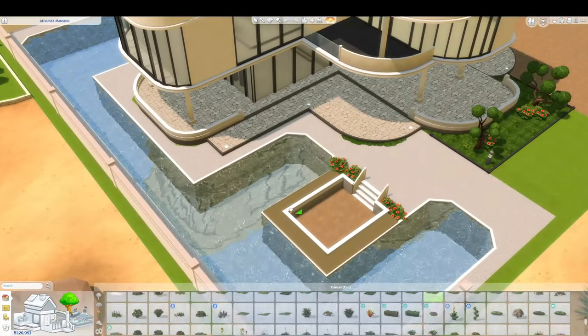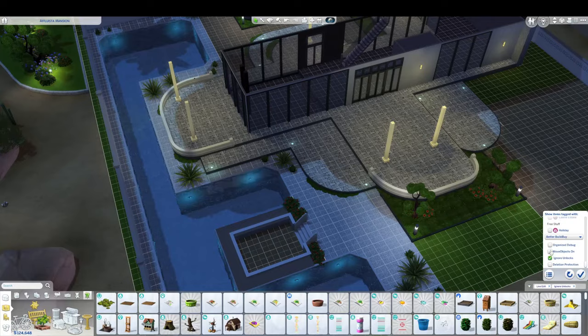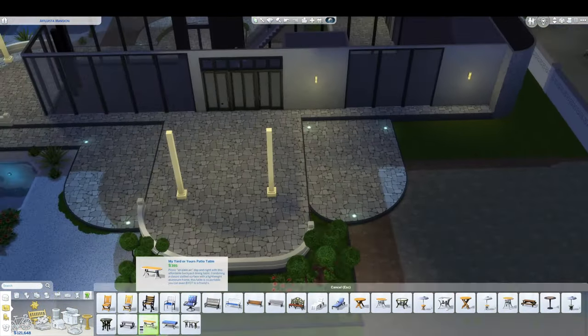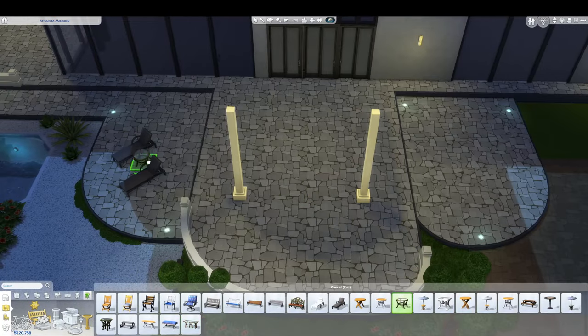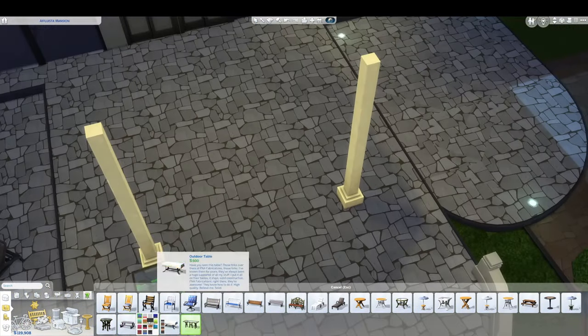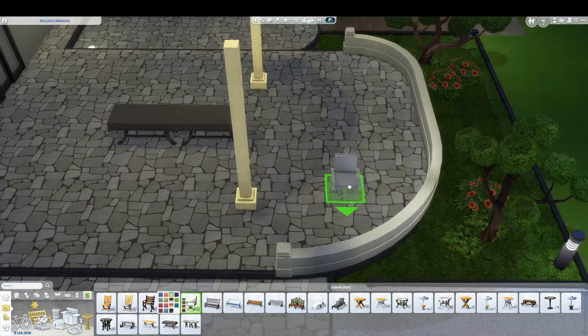I wanted a big fountain out the front, just testing all the sprays to see which way they were going. Now we're putting in the iconic spa — I think it's the only spa in the base game so we didn't have too much option. I'm going through and doing a bit of furnishing around on the decks out here. At this stage I wasn't too sure what I was going to do with that large area to the right.